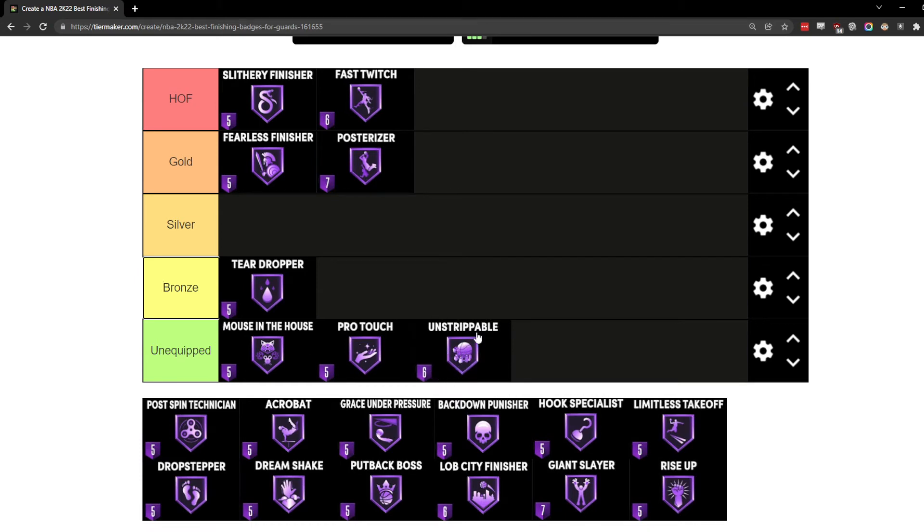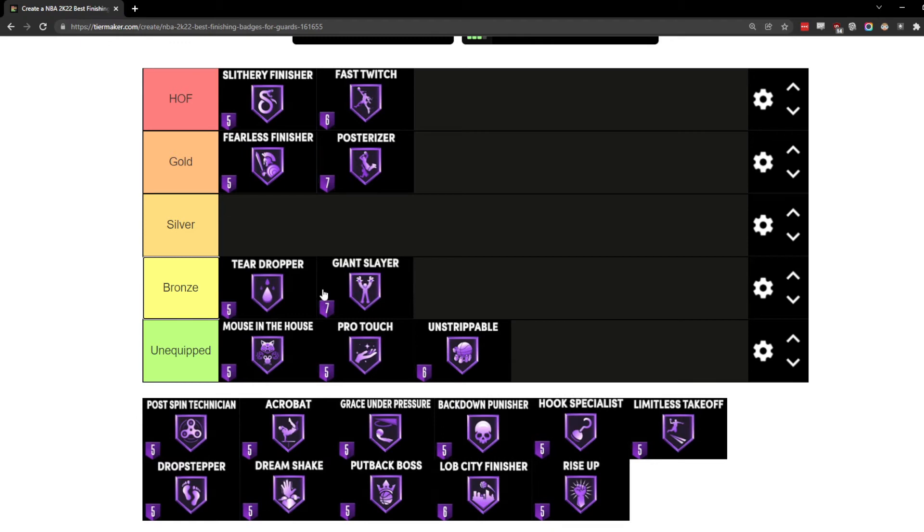Unstrippable I have as unequipped because I personally don't notice getting ripped when I go up for alley-oops, dunks, or layups. I know everybody likes to run Ball Stripper, but I personally feel like I don't get stripped enough to warrant using my badge points on this. On my inside center I do run it on bronze occasionally, but a lot of times I end up taking it off because it just doesn't feel necessary.